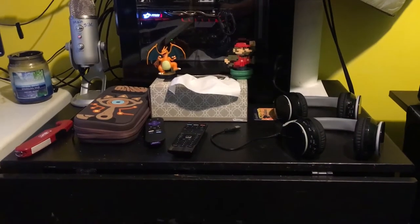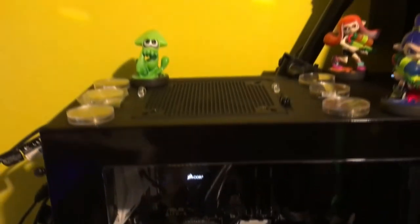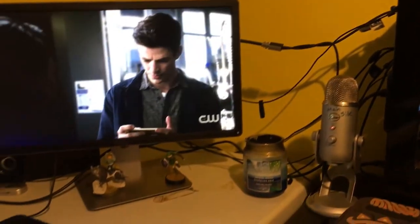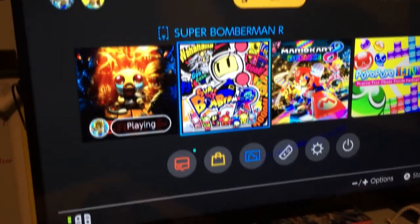A common issue with my current setup is clutter. Between the table my PC stands on and the table with my two monitors and TV with my Nintendo Switch, it's very cluttered — I don't have a lot of room for stuff, it doesn't look very clean, and the cable management is extremely sloppy. As I'm panning around, you can see there are many things I'd like to improve.